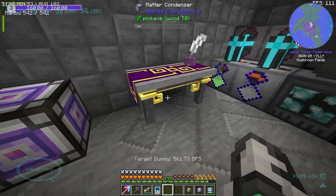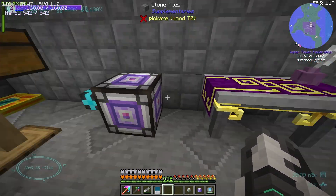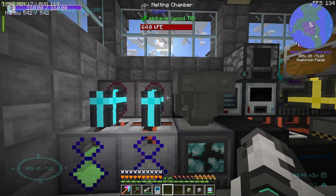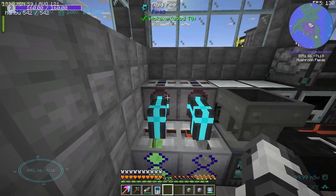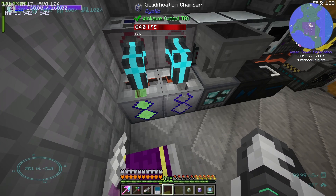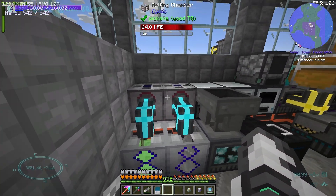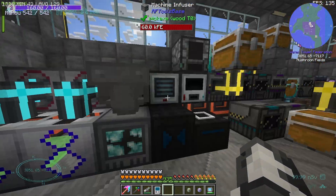A Matter Condenser — I'm pretty sure I crashed the server with one of these before. They're a bit scary. A Scribe's Table. Oh, this is nice, very cozy. Two Solidification Chambers and two Melting Chambers right next to each other, and they look very cozy. For some reason I don't think I've ever seen this very specific niche setup.